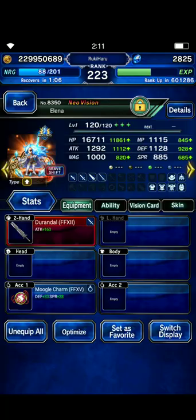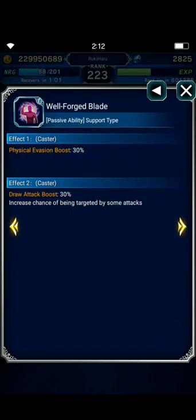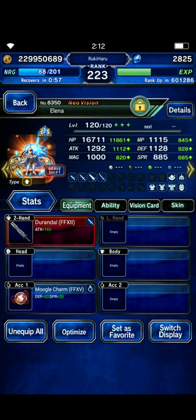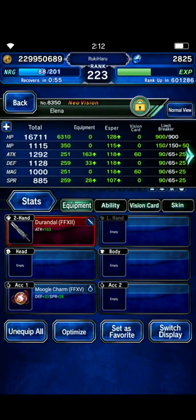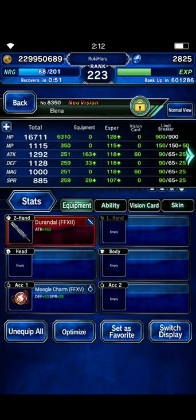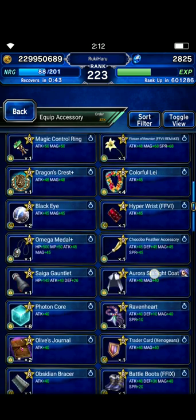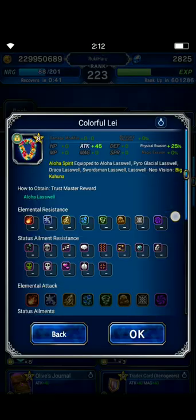Durandal gives 30% each for physical and provoke. Avalanche GC TMR brings it to 80% total — we need one more 20% or 25%. You can use aloha, colorful form, aloha last belt TMR to reach 100-105%.